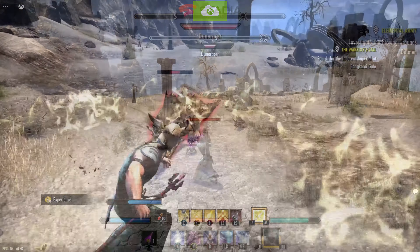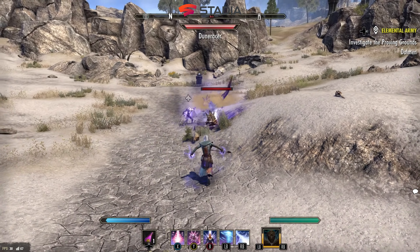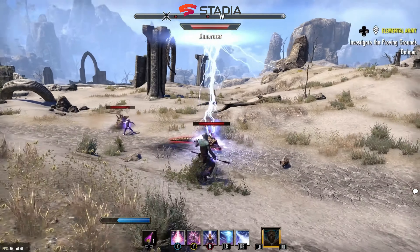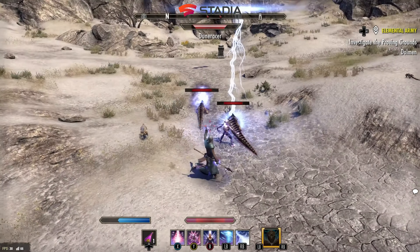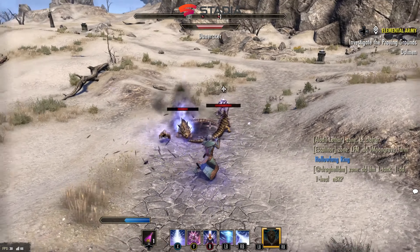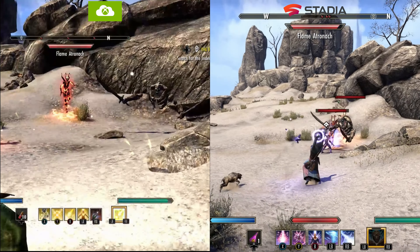Switching over to Stadia, one of the other things we notice is that the PC-style hybrid version for Stadia has a much wider viewing angle, and you can zoom the camera in and out more freely. The Xbox Cloud side is very restrictive on the console version's wide angle, so we're getting a lot more in the view on Stadia, and those effects look absolutely fantastic.